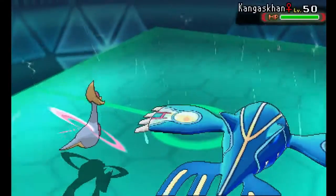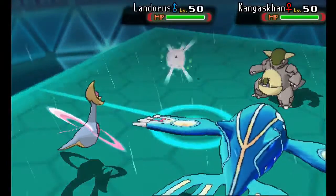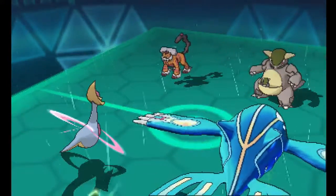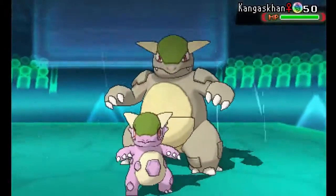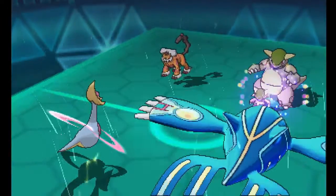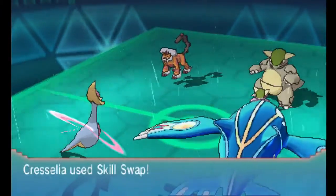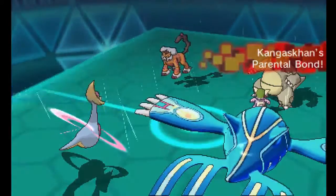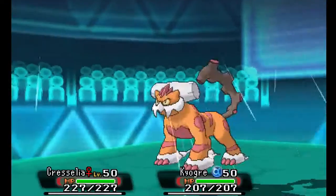Kyogre is so strong if you leave it at full health. My opponent really did not have any good checks to it. This next turn, my opponent brings in Kangaskhan and Landorus. I'm just going to Protect and Skill Swap the Kangaskhan, mainly because I'm afraid he has an Assault Vest Landorus, and if he manages to get a double critical hit with Sucker Punch, his Landorus could actually have a chance to survive the Water Spout or Origin Pulse. So I really just wanted to prevent that. I go for the Skill Swap on the Kangaskhan to take away the Parental Bond, and it also prevents the Fake Out from doing any damage to Kyogre since I protect it.